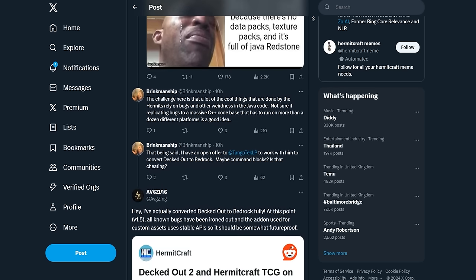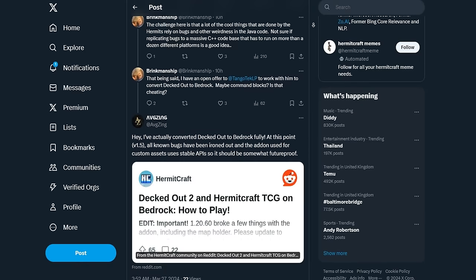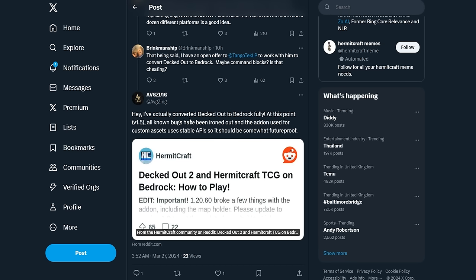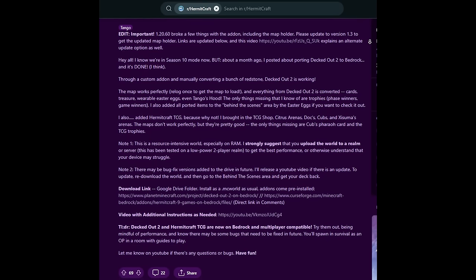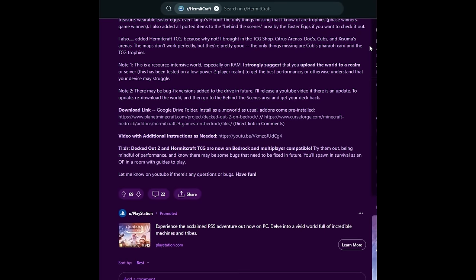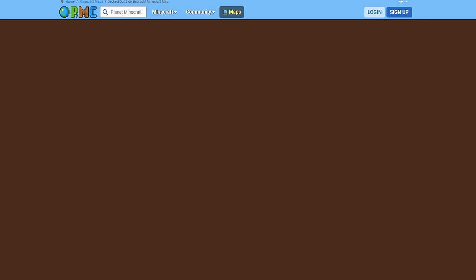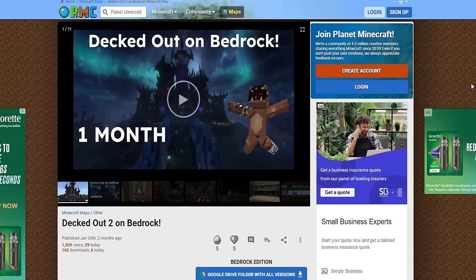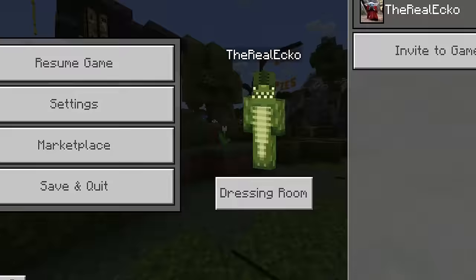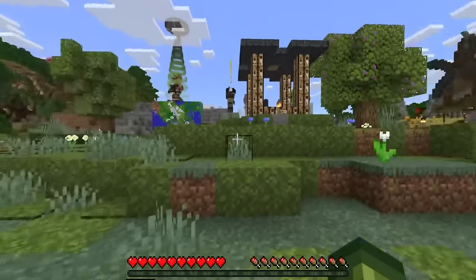Interestingly enough, a community user said they've actually converted Decked Out to Bedrock fully at this point — version 1.5. All known bugs have been ironed out and the add-on used for custom assets uses stable APIs, so it should be somewhat future-proof. He provided a working Decked Out to Hermitcraft. So there is a possibility this might get introduced in the future. Currently you can download this on Planet Minecraft for completely free. If you're on iOS, Android, or PC, you can try this right now in a working Hermitcraft 9 map, but the one on the Marketplace doesn't quite work.